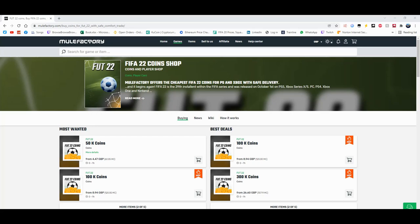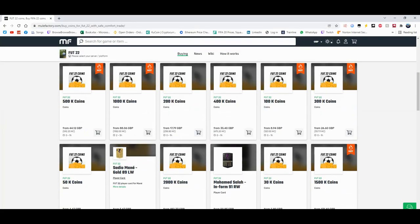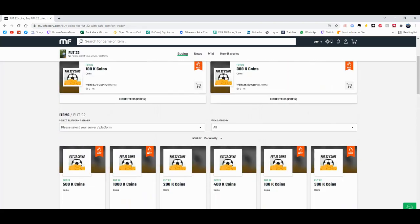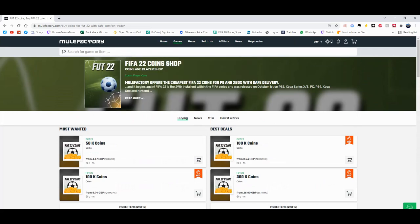For the cheapest coins on FIFA 22, check out mulefactory.com and use the code EWINFIFA at checkout for a discount. They do loads of different coins, they even sell players and do comfort trades - it's 100% safe and legit. They also cover other games as well. There's a link in the description, check it out down below.